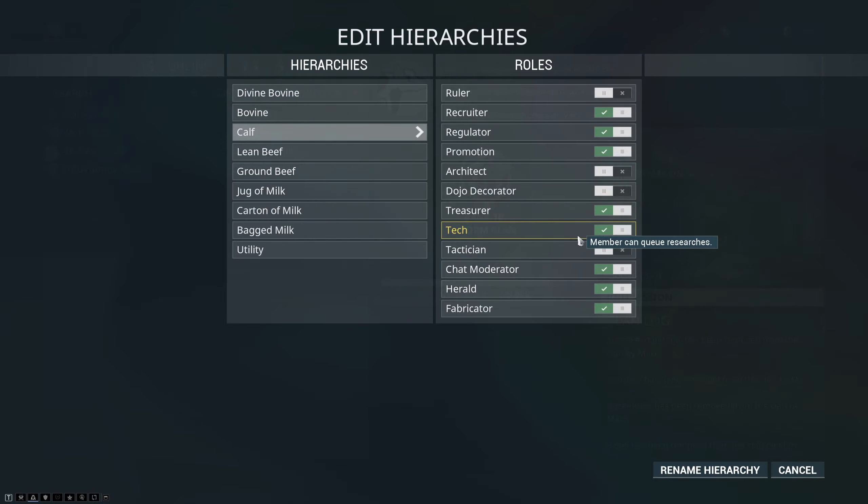Tech allows anyone to start a research. Following on from what I said about the Dojo Decorator permission, there is no way to stop someone from funding a research either — though I don't see why you'd ever want to. You only need the Tech permission to start a research project, not to fund one.